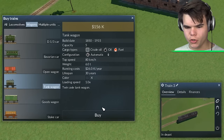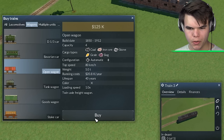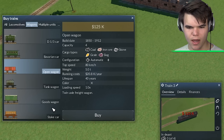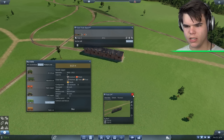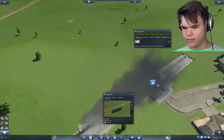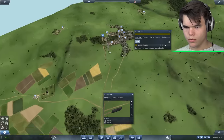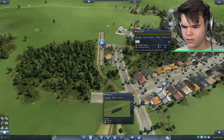We wanted to transport oil and coal, iron, ore, stone, grain, and slag. Could potentially go with some food as well, but I don't see that happening anytime soon. Let's create this line — go from here to Eastwood and back. Our train over here is saying it can't make it. Unable to find path to stop.